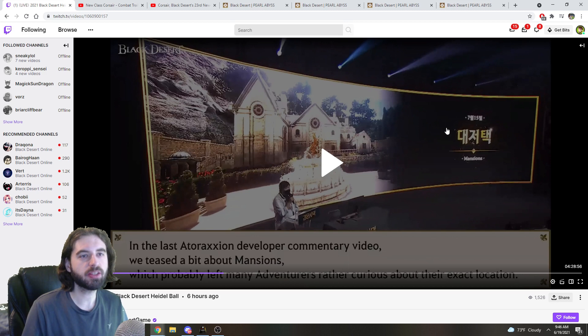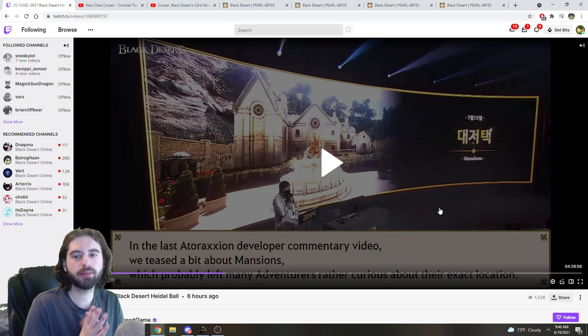The next thing announced was mansions releasing on July 15th. Mansions are coming to the game — the first one is going to be in Heidel, just outside of it. You'll be able to decorate the inside and the outside. A lot of people have been looking forward to this system, and it is finally coming.